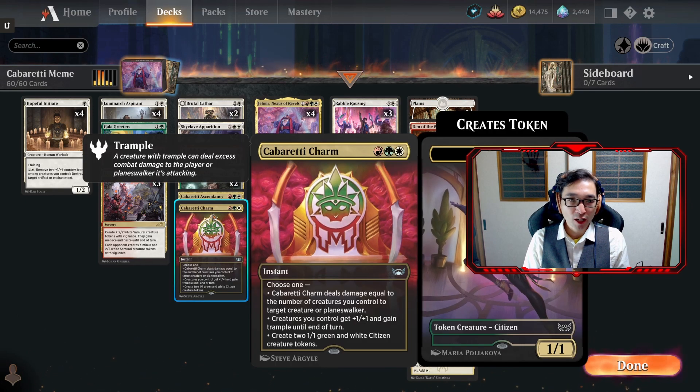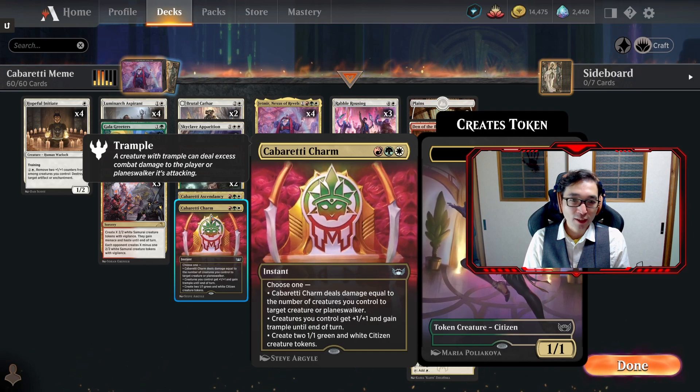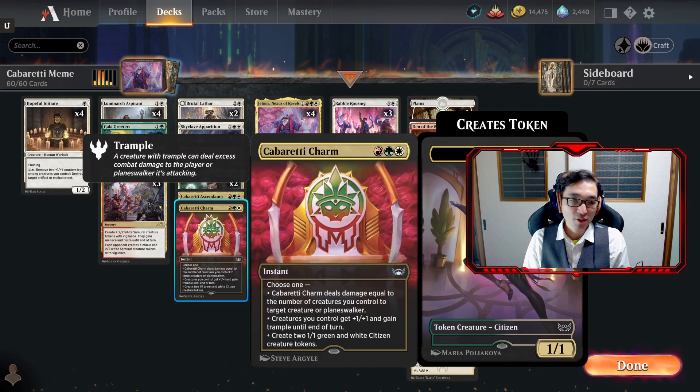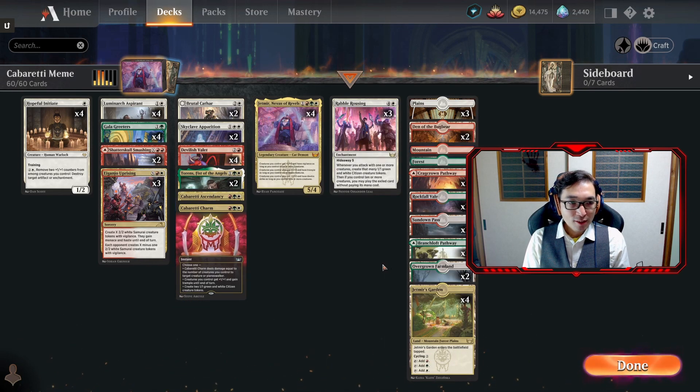We have four Luminarch Aspirant because it's a really great two-drop. We have one copy of Cabaretti Ascendancy and one copy of Cabaretti Charm - they didn't come up in these videos. I had more copies of the charm but I drew it way too often and couldn't use it, so I thought maybe just having one would be enough. Same with Cabaretti Ascendancy - if I can get it to stick on the battlefield it's useful, but drawing too many was just a dead card. Anyway, that's pretty much the deck - it's not competitive, just a fun deck.